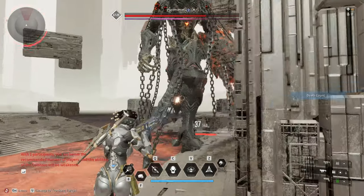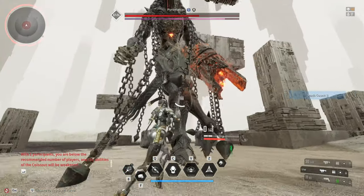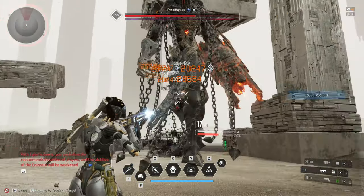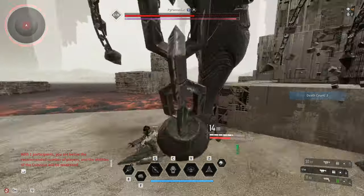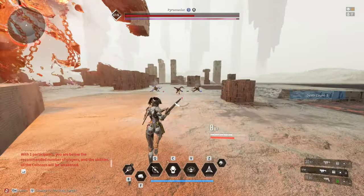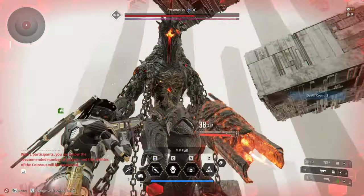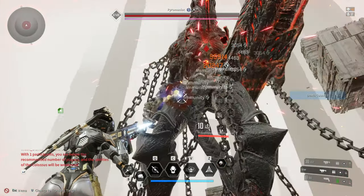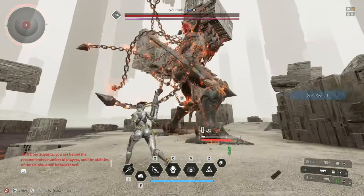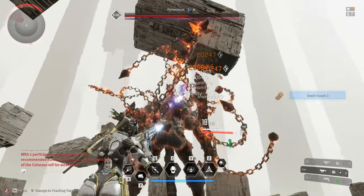For example, if you are fighting a boss weak to Chill damage, use Chill Enhancement to increase your damage. If the boss is weak to fire, swap to Fire Enhancement. The enhancement bullet will increase your overall damage and it will also crit, but it doesn't show up in the DPS display since the weapon doesn't count elemental damage in the stat. You can identify your target's weakness by pressing the E-Kive Scan button.